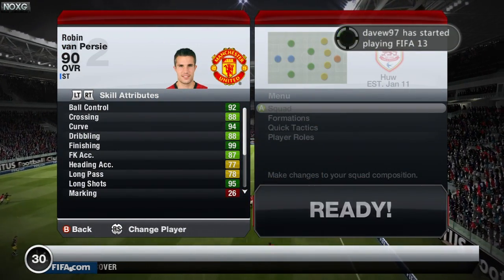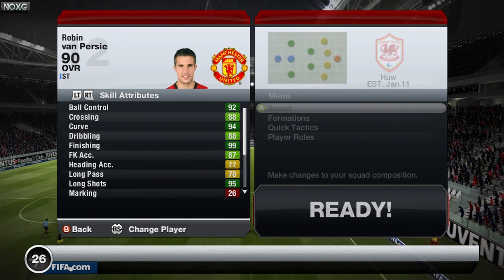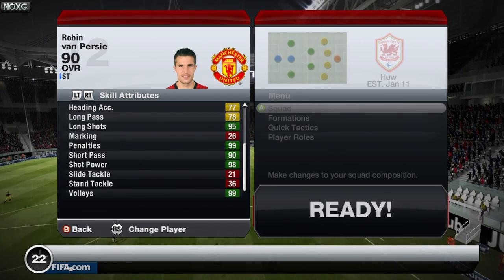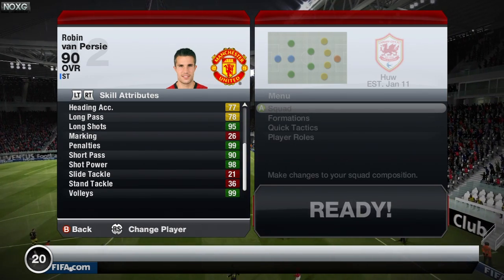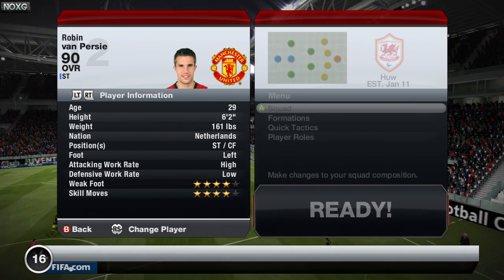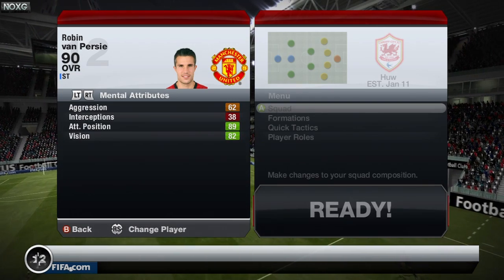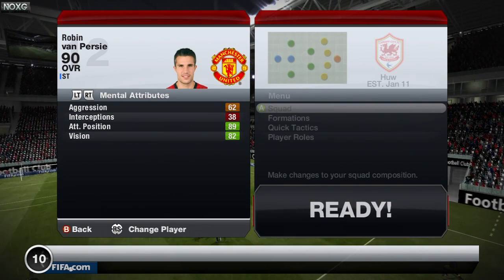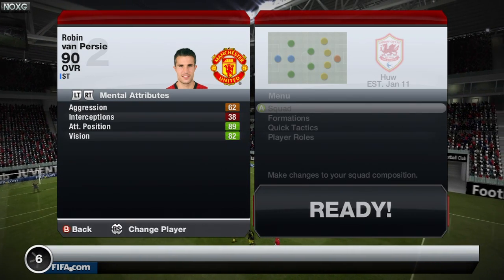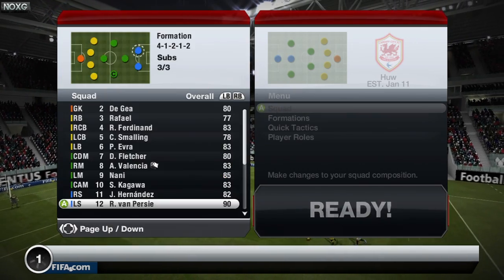In-game stats: 99 finishing, 94 curve, 92 ball control, 95 long shots, 99 volleys, 99 penalties. He's got a couple of other 90s, 95 long shots as well. High attacking work rate, low defensive. 4-star weak foot and skills. 98 reactions, 89 attacking positioning, 82 vision. Some very decent stats there and honestly it does show he is a very good attacking player.